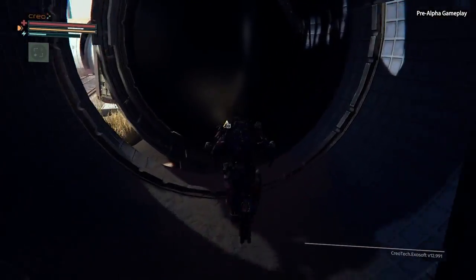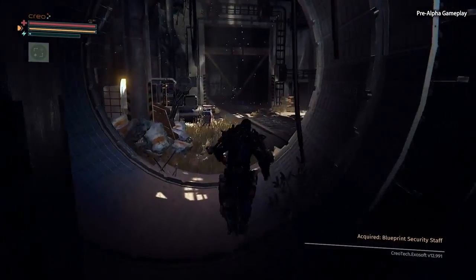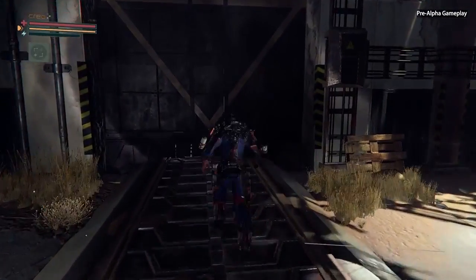You see something in the rocket shell over here. Okay, this is also a new blueprint. So when we return to operations, we'll be able to craft the security staff as well.